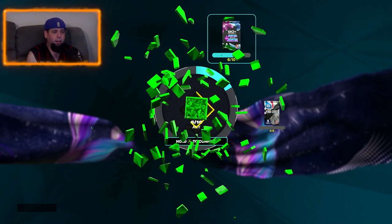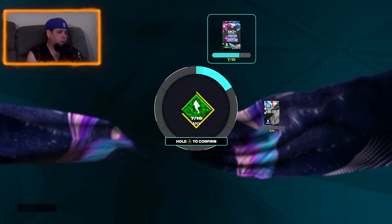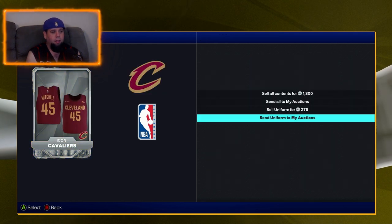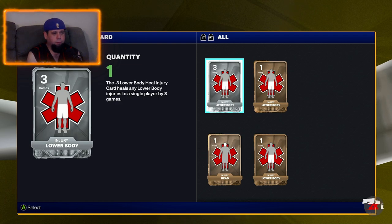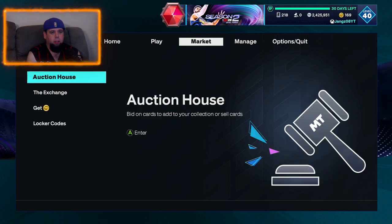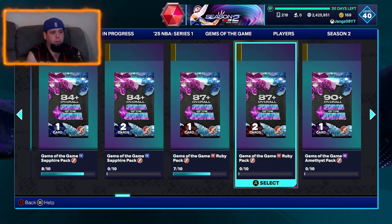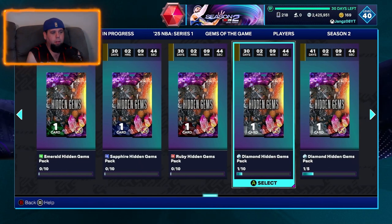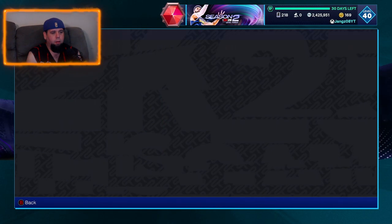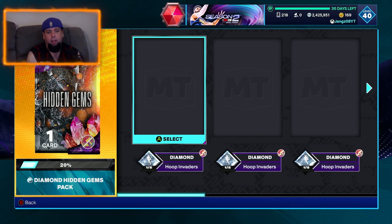I know a lot of people who haven't had that kind of luck. The diamond went to the exchange which is good, and we'll send the injury cards to auction. Let me check what I put the Ratliff towards — it was the one of five Hidden Gems exchange. These are all Hoop Invader cards, so I need four more Hoop Invader cards to complete it. I wonder if any cheap ones are available for a hidden gems pack.